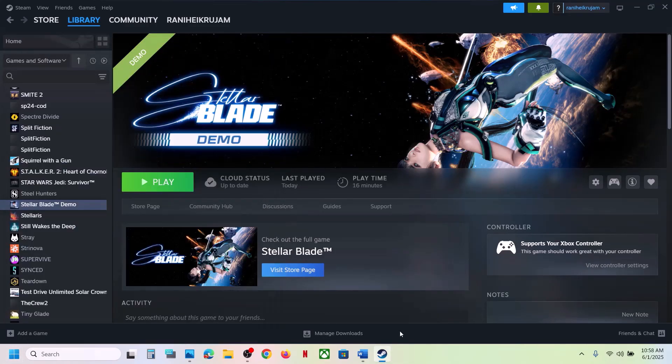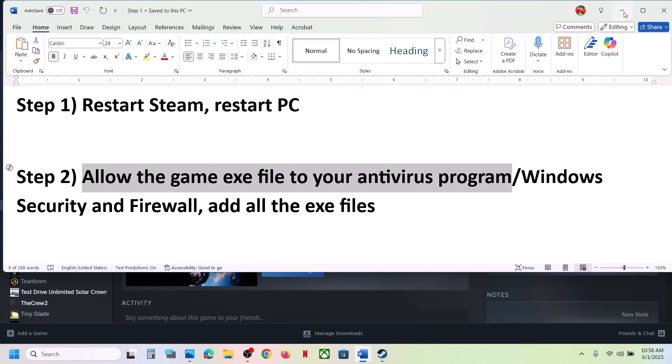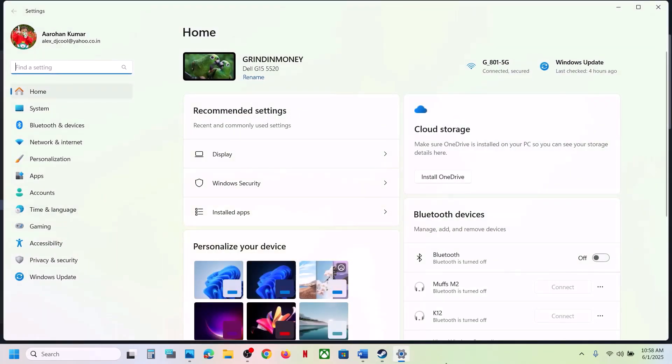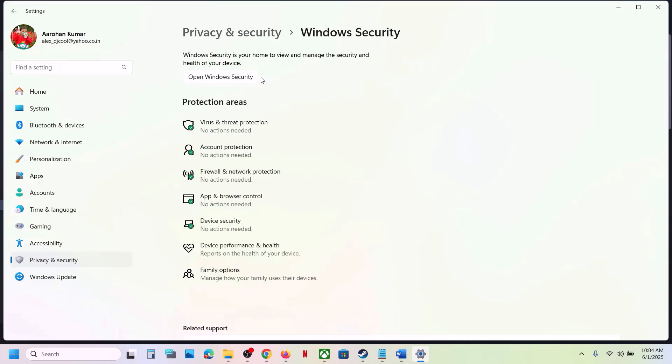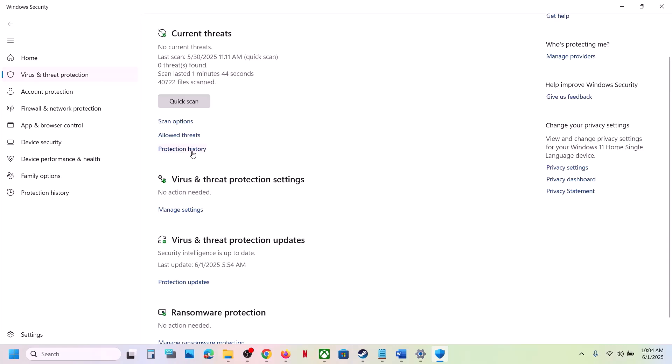Restart your computer once, and after the system restart launch the game and check. If that does not work, the next step is to allow the game exe file in your antivirus program, and also allow it from the Protection History in Windows Security. Open Windows Settings, go to Privacy and Security, then go to Windows Security, then go to Virus and Threat Protection and click on Protection History.